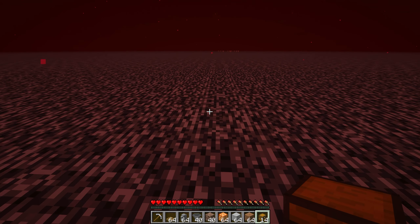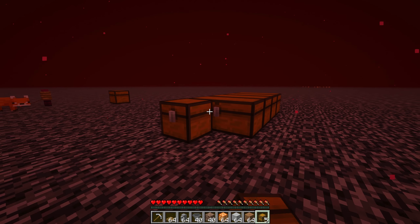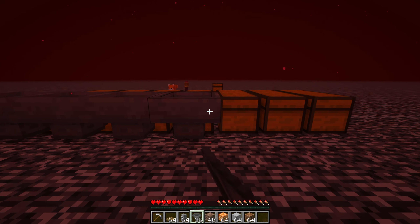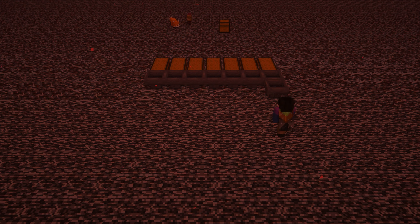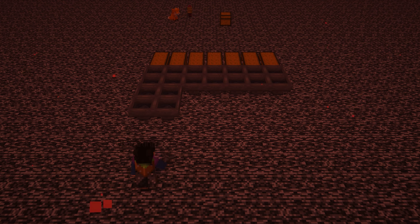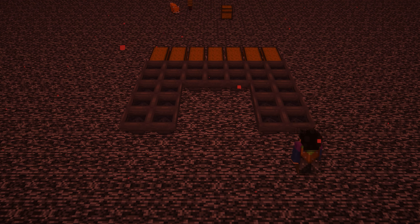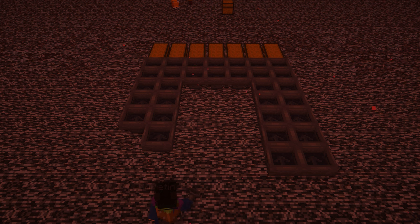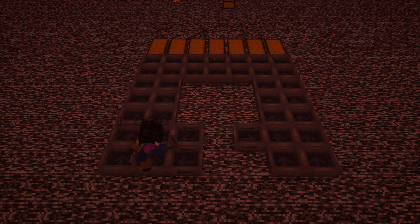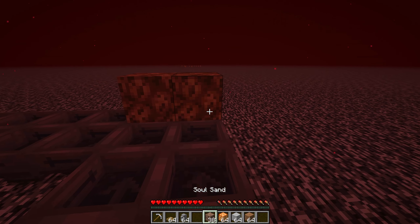First, place 7 double chests next to each other. Then connect hoppers out the back, going into the chests. On top of the hoppers, place soul sand.